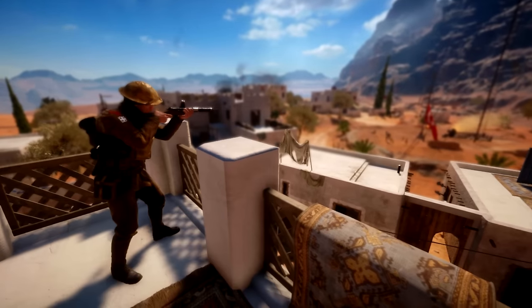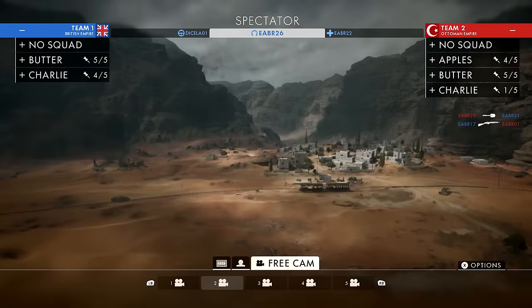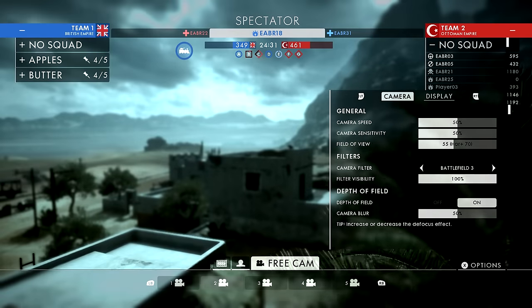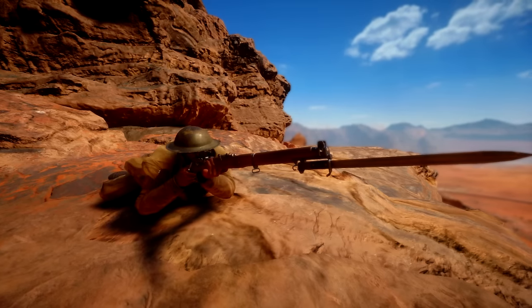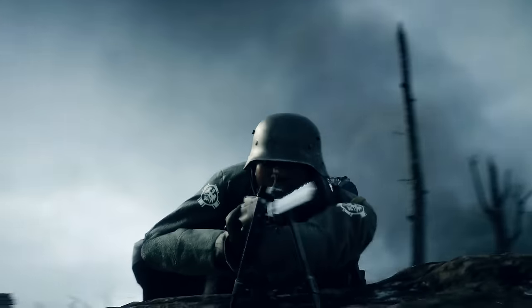Free cam. If you want to turn Battlefield 1 into a World War 1 movie, then use free cam. Free cam provides you with five camera angles throughout the map, and you can easily switch between them. But there are more than just five different camera angles — each camera's location can be changed, along with the individual settings of each camera. This can allow you to create some insane scenes on the maps. Switching back and forth between cameras, panning, and even just looking at snipers looks incredible in the free cam mode.